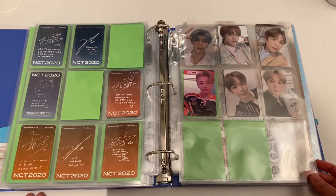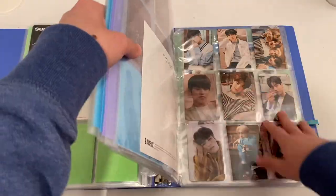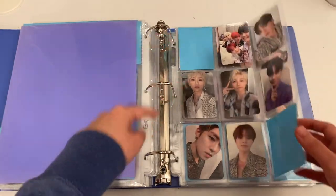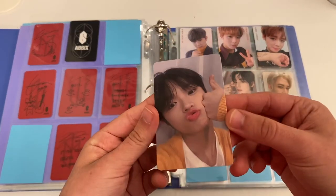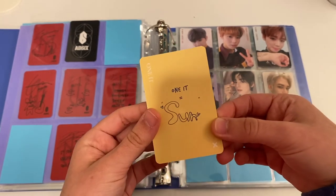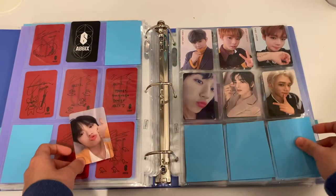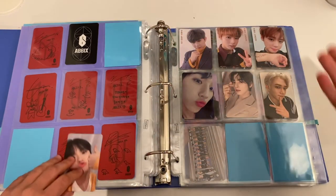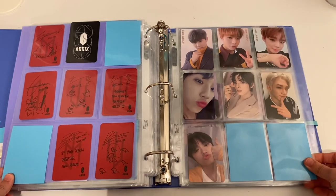Next we can move on to the back of my binder. This is my section for groups I don't really collect anymore — I used to collect BAP but don't anymore. The last card we have is this Dongpyo from their fan kit. My X1 page is full already, so I'm going to slip Dongpyo in here — this is my page of people I bias but don't collect. We can put him in there — very very cute.